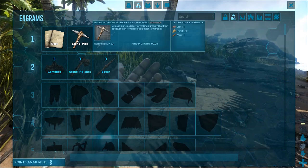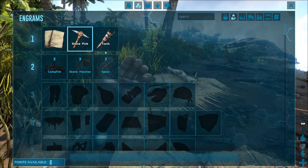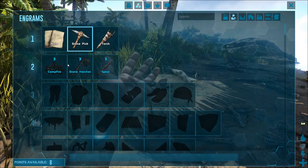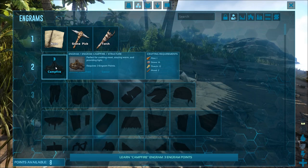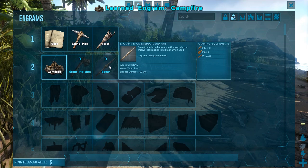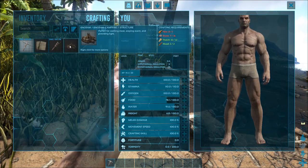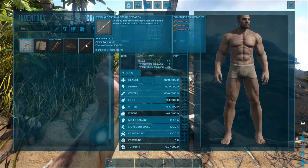Stone pick. Torch. Points available — I can buy the ability to make a fire, or a hatchet, or a spear. I've got 8 points. It said I was cold so let's have the fire — double click. And we want to defend ourselves so let's have a spear. For the campfire I need flint, more stone and wood. For the spear I need fiber, flint, and wood.